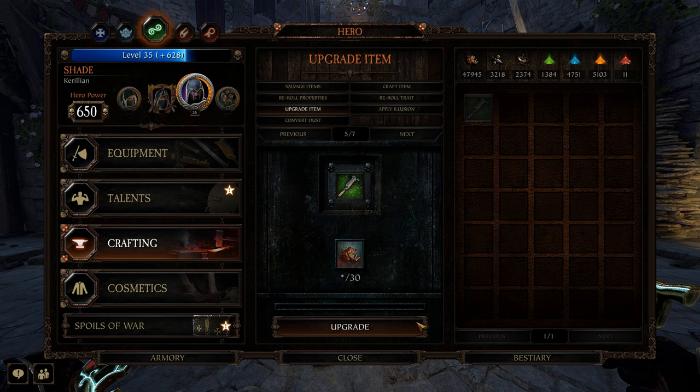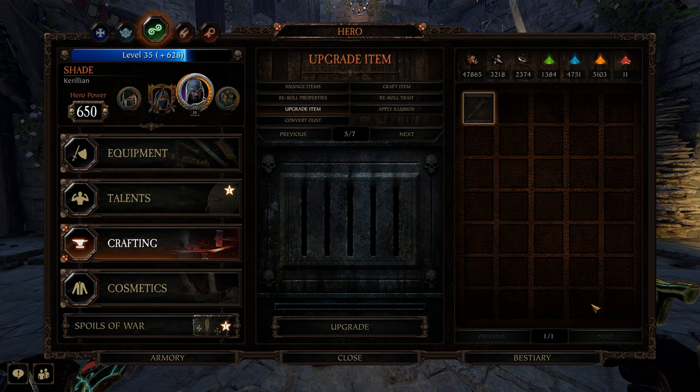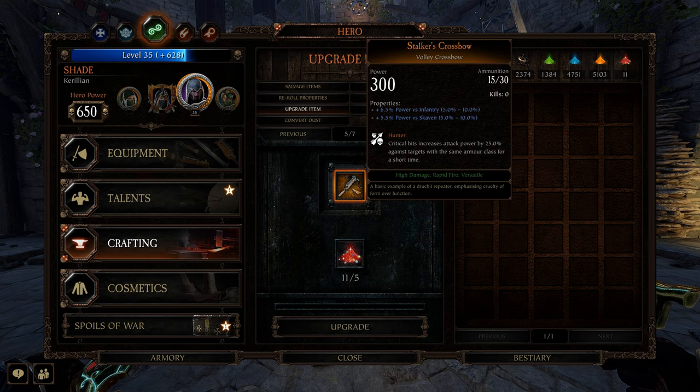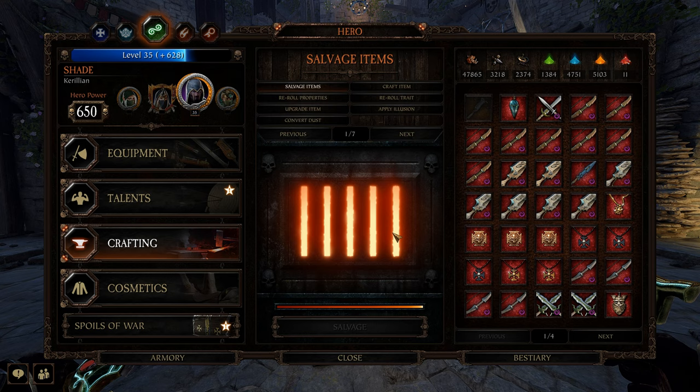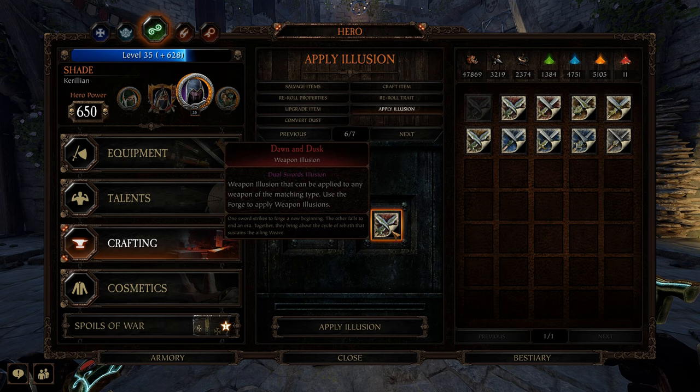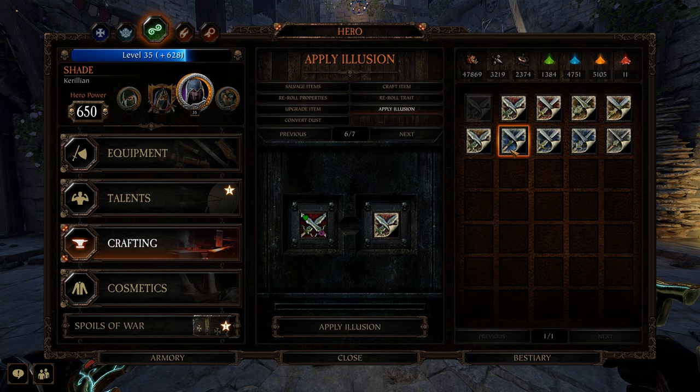Then we have the upgrade menu, which for the cost of 10, 30, and 50 scrap respectively will allow you to upgrade your items from white to green, green to blue, and blue to orange. At that point you will need 5 bright dust to upgrade the item to veteran quality. Bright dust is only obtainable by disenchanting another red item, and will automatically set the item power to 300, at which point you can re-roll its properties with a guaranteed max value every time. This brings us to applying illusions, which can be done free of charge. Once you've obtained an illusion, you can apply it as many times as you want without losing it from your inventory.